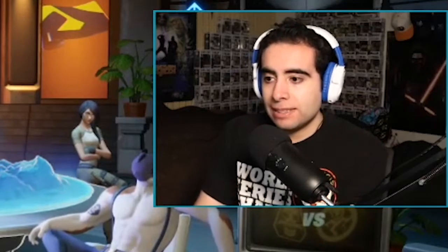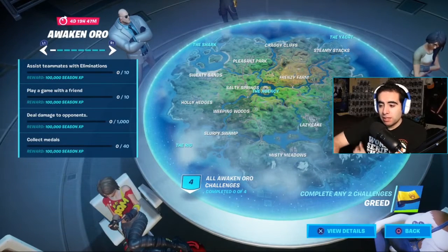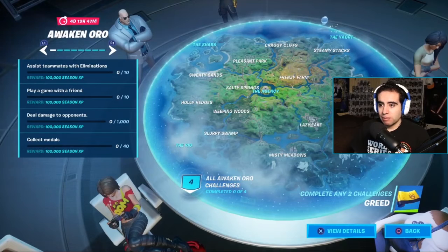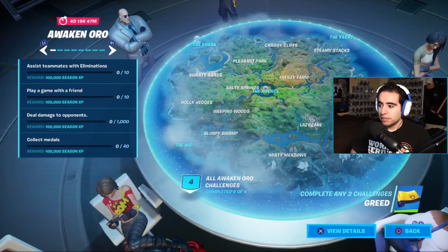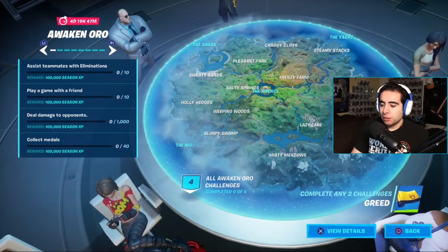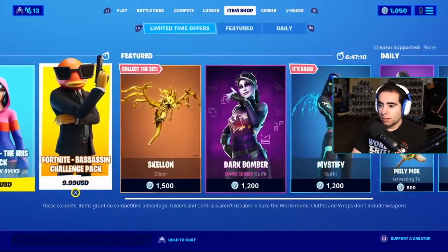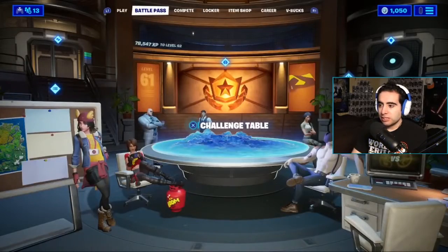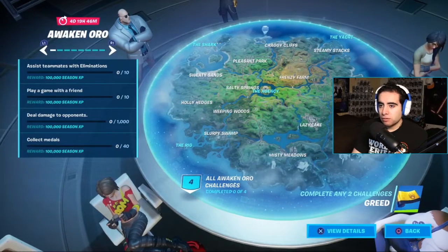Before we get into the week six challenges, we had the Awaken Oro challenges that dropped yesterday. These are pretty easy: assist teammates with eliminations, play a game with a friend, deal damage to opponents, collect medals, and complete any two challenges to get the Greed wrap. You won't get the Oro skin this way since it's in the item shop for 2000 V-Bucks, but these challenges get you some accessories.